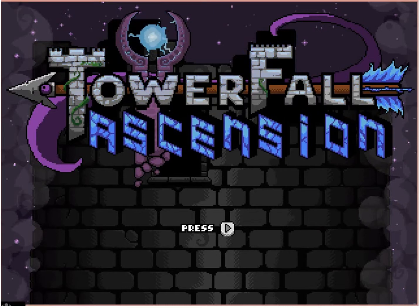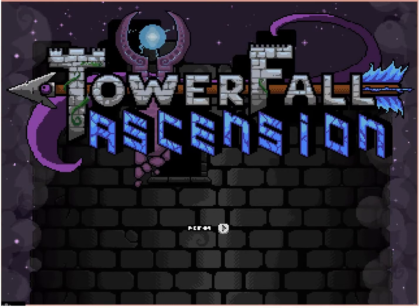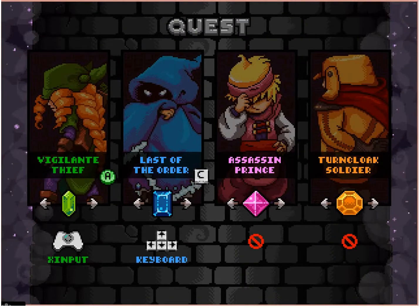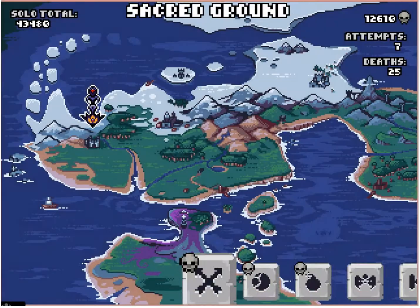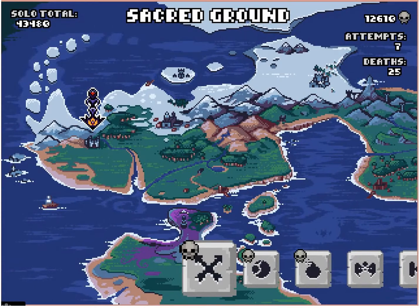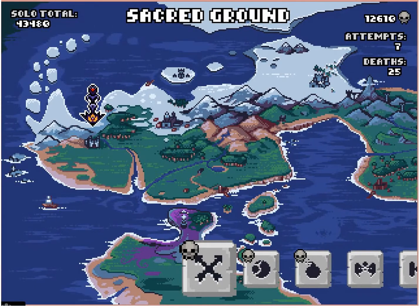Hello everybody, this is VideoGamer1 and welcome to the first episode of Let's Play Towerfall Ascension. We are going to get into the quest mode and start that. I will be the vigilante thief. I'm playing on an Xbox 360 controller and this is the PC version of the game, so if I'm talking about certain controls, they may be referenced to the Xbox 360 controller.